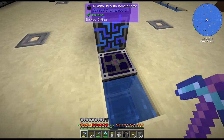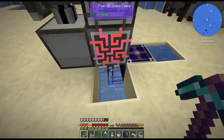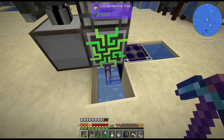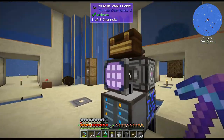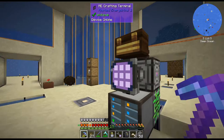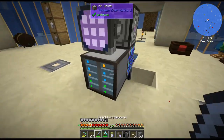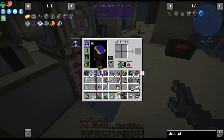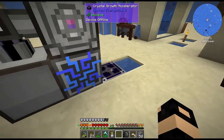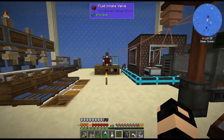By the way, I did set up this crystal growth accelerator. Actually I'm going to break that because it is using power — it's using 16 RF per tick — and there's no point when I'm not using it. I'm pretty sure I can do like levers — I think a lever turns it on and off. But there's no point in running this.